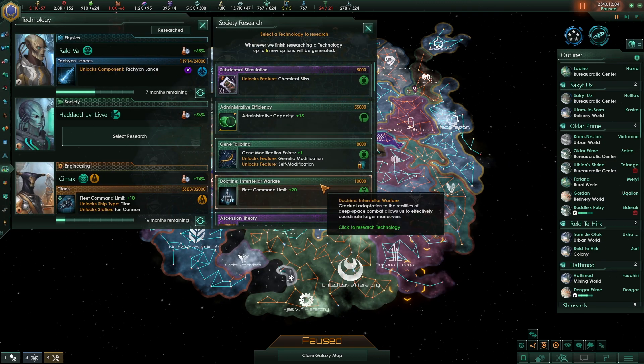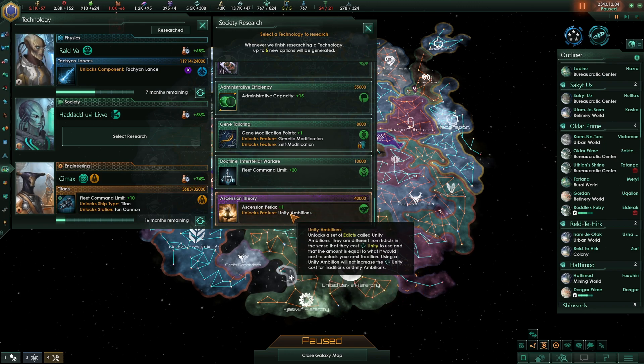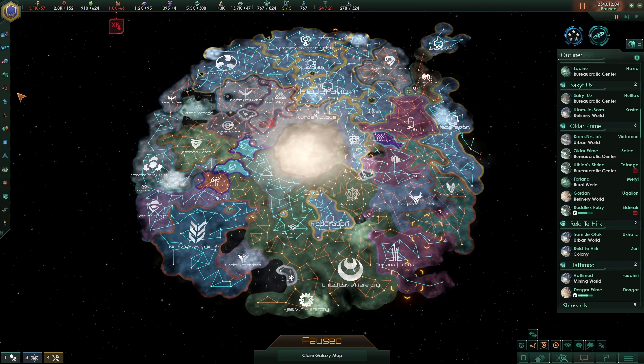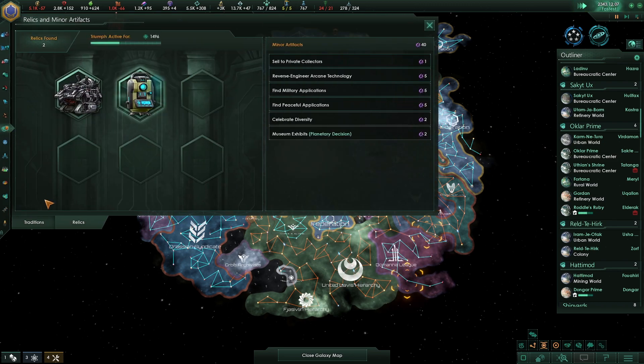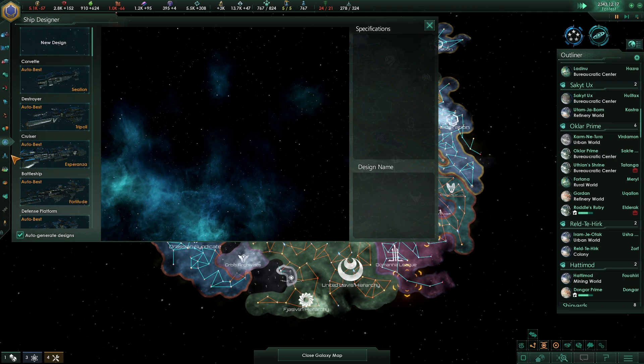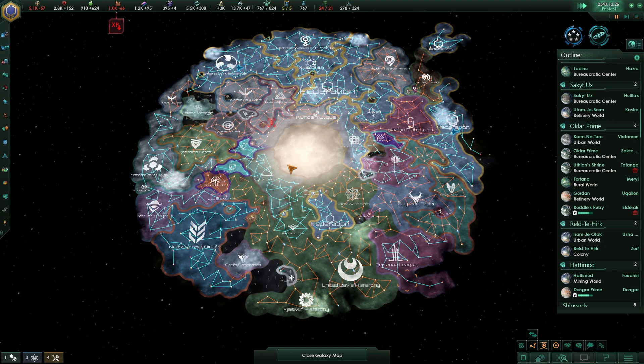Arcane deciphering — nice. Ascension perks plus one, then unity ambitions, which unlocks a set of edicts called unity ambitions. They're different from edicts in that they cost unity to use, and the amount is equal to what it would cost to unlock your next tradition. Using a unity ambition won't increase the unity costs for traditions. But an ascension perk for free? 100% will take that — that is amazing.